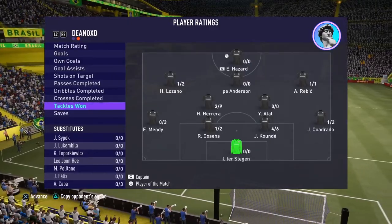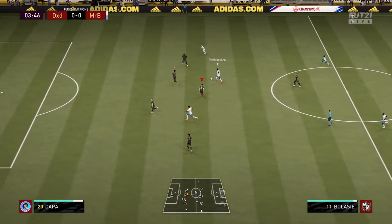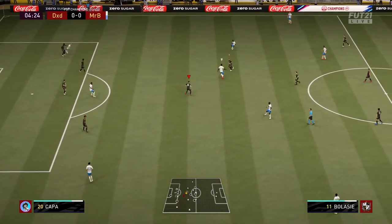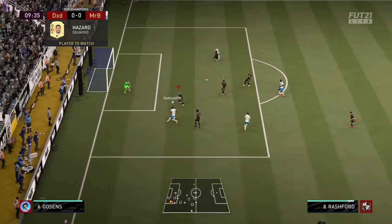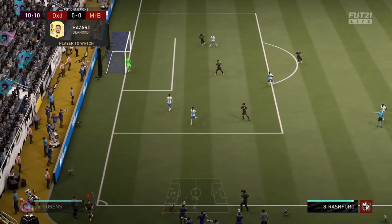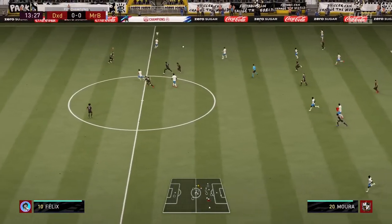Goossens with 3 out of 3 dribbles made, 1 out of 2 tackles. He's just one of those players — your defenders need to be quick in this FIFA. They're going to come up against Rashford every game, they're going to come up against Mbappe. Nine times out of ten he will keep up with the players, and this is what you need. So here we go on to the third and final game. Goossens standing up to Rashford, blocks his path, takes the ball straight off him. Again marking Rashford, blocking the shot.